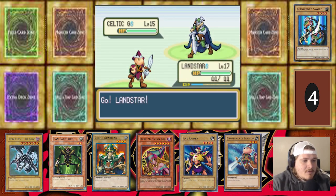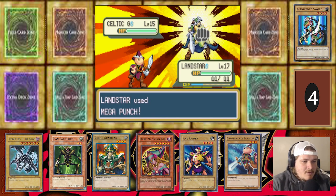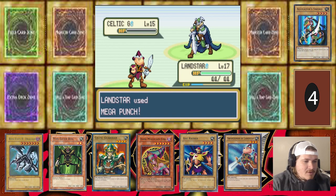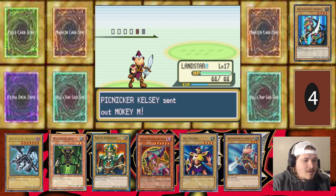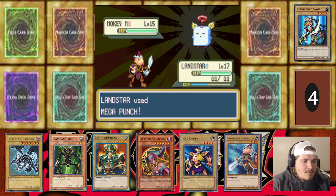You're such a good attack. Good job Landstar — knocked him out. Who's coming up? Mokey Mokey — gotta be Normal Flying, right? You use Slack Off. Can I hit a Mega Kick on you? That was some good damage. If I can hit another Mega Kick that's gonna be it. There we go — Landstar's got his glasses on. Good stuff, Landstar.